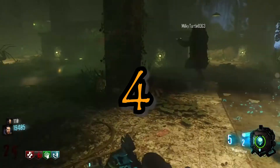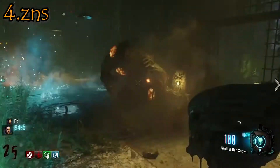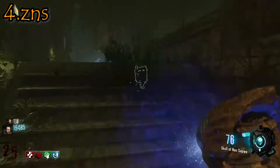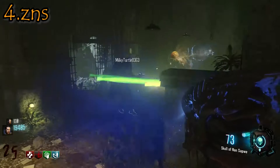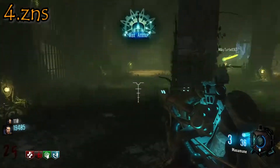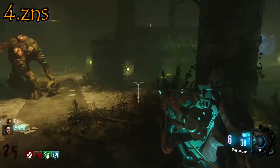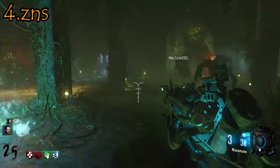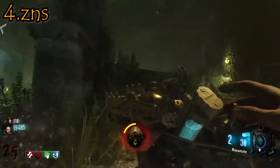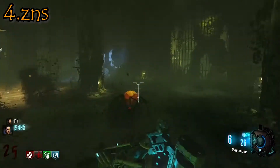At the number 4 spot, we have Zetsubou no Shima. The main thing that people hated about this map was the annoying and long setup — it's pretty much a mini easter egg just for the power, and the Pack-A-Punch machine quest is so long and boring. This is also a weird one, but when looking into reasons why people hated this map, a few people were saying the number of doors was weird. So I hopped into the game and I actually agree — there are so many doors on this map, it's actually frustrating. Also, when researching this map, people were saying that it was too complicated, but then also saying the easter egg was too easy. I don't really get that, but let's just move on.